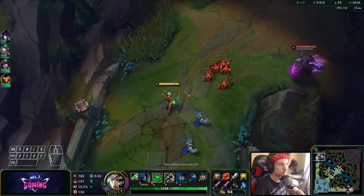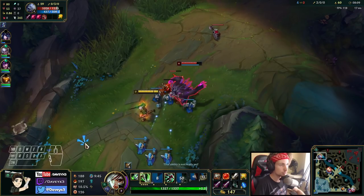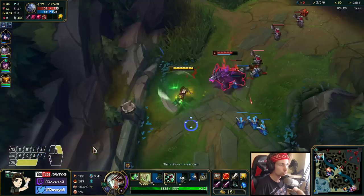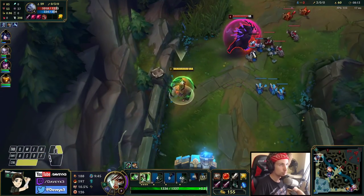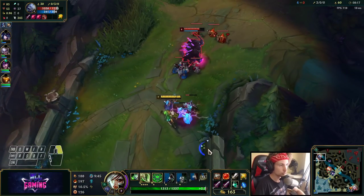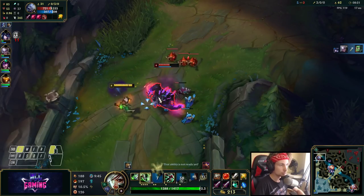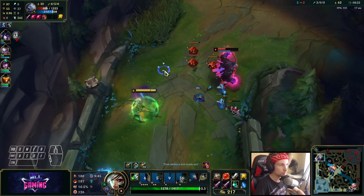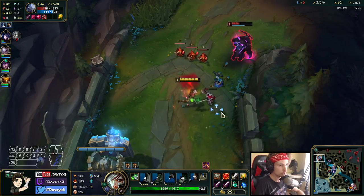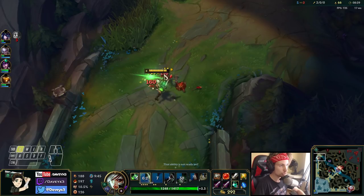We're going to be freezing again. Every time he goes for a CS that's an opportunity to go for a short trade. Every time he stuns you, you can use your shield to disengage as well. This is the kind of trading pattern you want - constantly short trading and disengaging until he gets low enough.